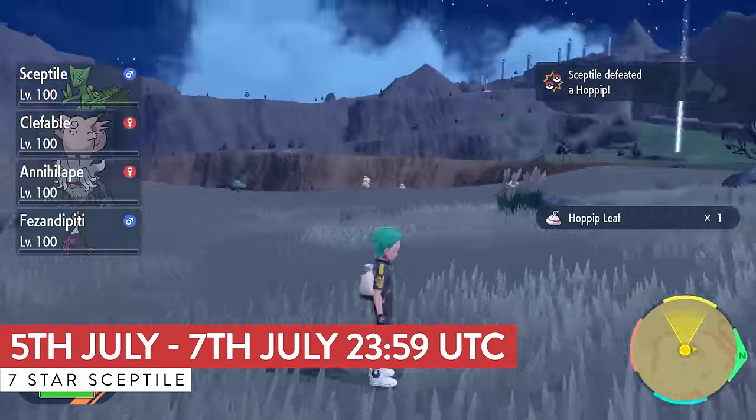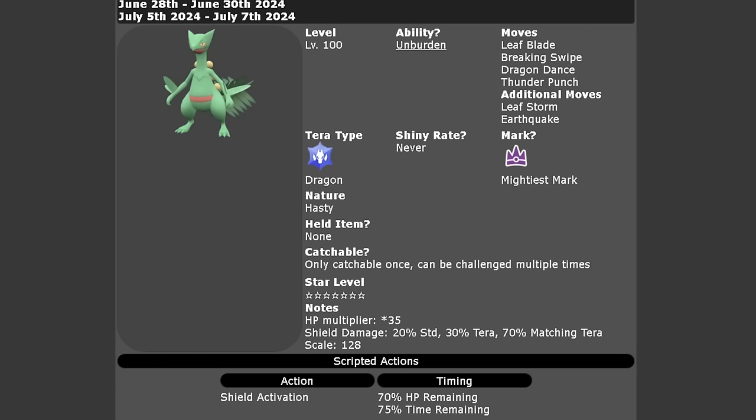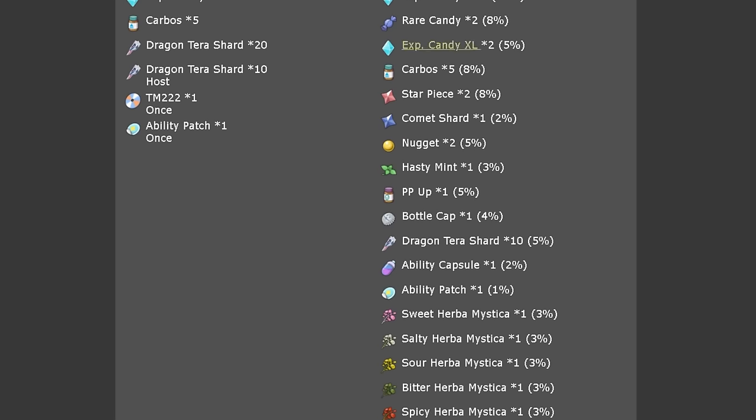The Sceptile will be level 100 with its hidden ability Unburden, which plays no part in this raid because it doesn't have a held item. The moves it will have are Leaf Blade, Breaking Swipe, Dragon Dance, and Thunder Punch, with the additional moves of Leaf Storm and Earthquake. It will have the Dragon Tera typing, can never be shiny, and will have the Mightiest Mark with a Hasty nature boosting that Speed stat. It can only be caught once per save file.